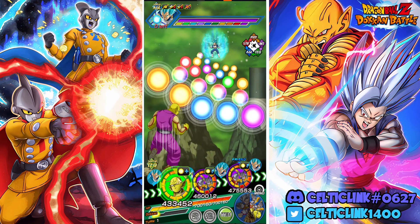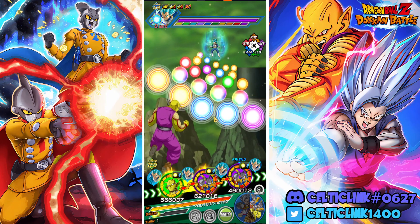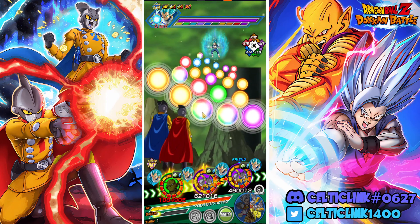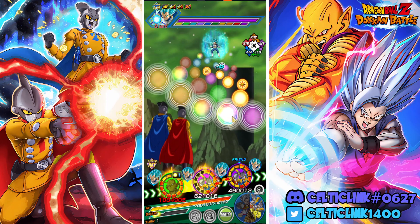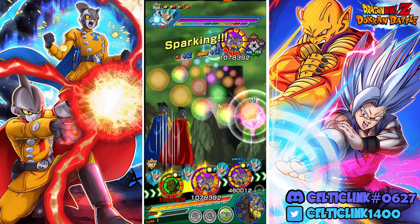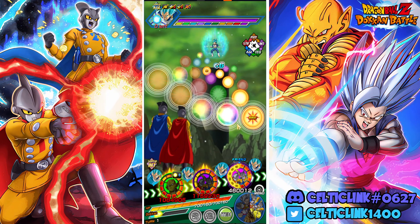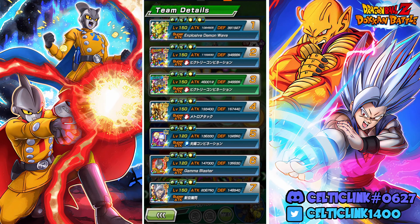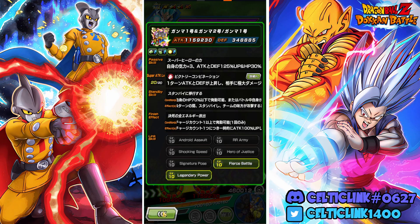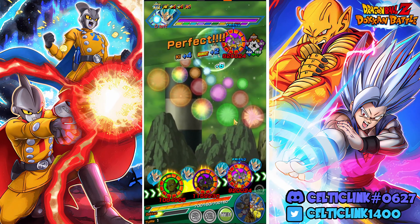Not the best setup here so we're just going to have to roll with it. We're not going to get the additional ki spheres this turn, but this turn linked with the Piccolo attack is pretty good. Defense leaves a little bit to be desired - we've only got two links active - so let's see if we can just make it through this turn.